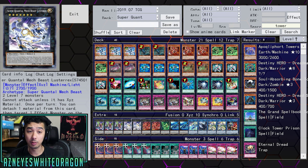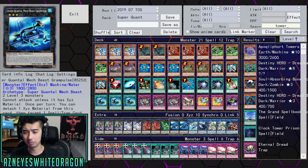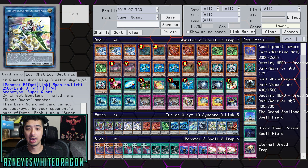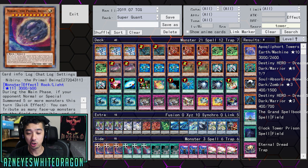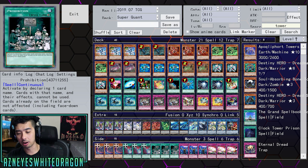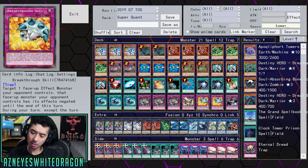For the extra deck: three copies of Magnus, two copies of the newer card Luster Rex, Magnet Liger, two copies of Aeroboros, two copies of Grand Pulse — which did see some competitive play because it can detach material to target and pop a spell or trap. Then we have Evilswarm Exciton Knight, Infinitrack Fortress Megaclops — which was good in the Millennium-Eyes duel — the new link monster, and of course Police Patrol. For the side deck: three copies of Nibiru, three copies of Dark World Dealings, three copies of Prohibition against whatever you're facing, Impermanence, and three copies of Red Reboot.